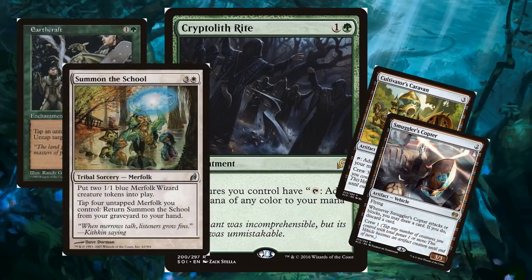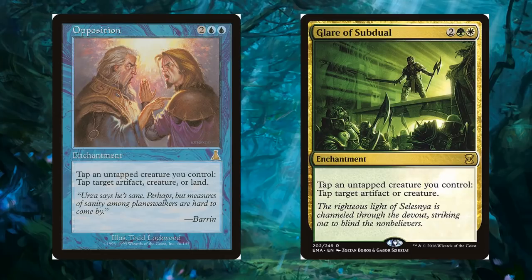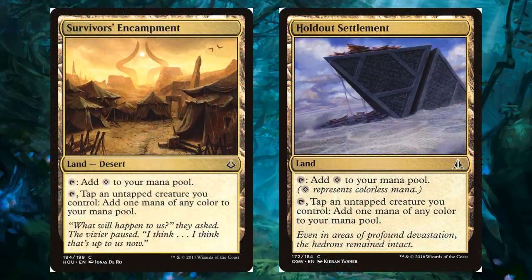We can also have our creatures turn into mana dorks with Cryptolith Rite, or Earthcraft if you have the money. You can tap creatures to crew vehicles, or cast Summon the School — three and a white for a tribal sorcery that puts two 1/1 blue Merfolk Wizard creature tokens into play, then taps four untapped Merfolk to return itself from the graveyard to your hand. We can dominate the board with Opposition or Glare of Subdual. Survivor's Encampment and Holdout Settlement let us tap creatures to fix our mana. The current build leans heavily into blue — about 75% of the pips are blue.